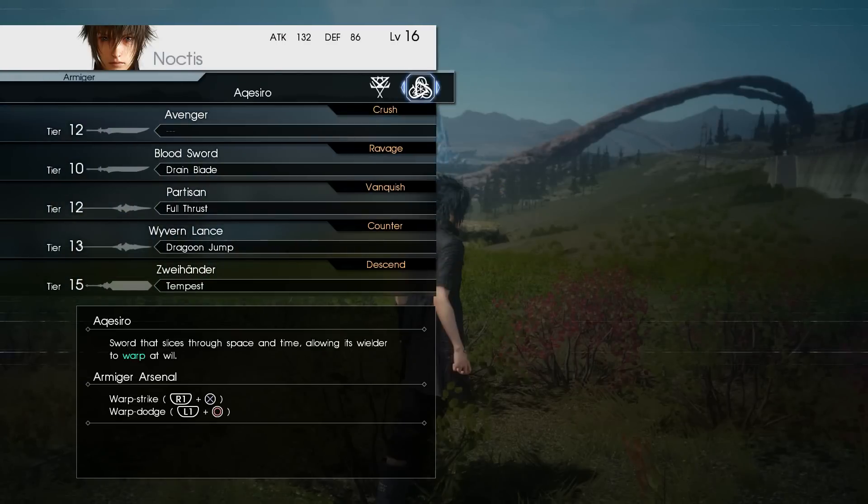There's also the Armiger weapons. The first one — I'm not sure how to pronounce it but it looks like 'Quest Trio' — unlocks Warp Strike and Warp Dodge at the bottom. Warp Strike: hold R1 and press X to lock on, then press X again to warp directly to an enemy and hit them instantly. Warp Dodge: hold L1 and press Circle for a bigger dodge that really gets you out of the way. You start out with this one and it's very handy, especially early on, to close distance on enemies quickly.